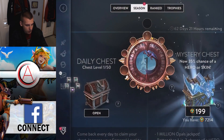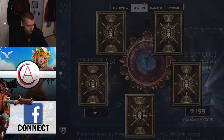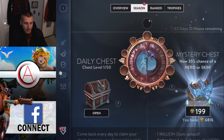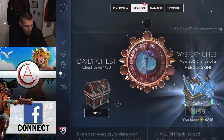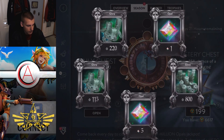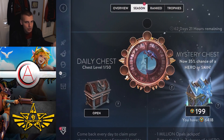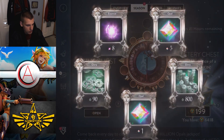We're on a dry streak here — we need to get a hero skin or something. Another 800 glory. We're getting a bunch of glory, but not really getting any skins or heroes, which is disappointing. Still another 800 glory. Another 800 and 200 glory — we got like over a thousand glory for that one chest, which is kind of insane.